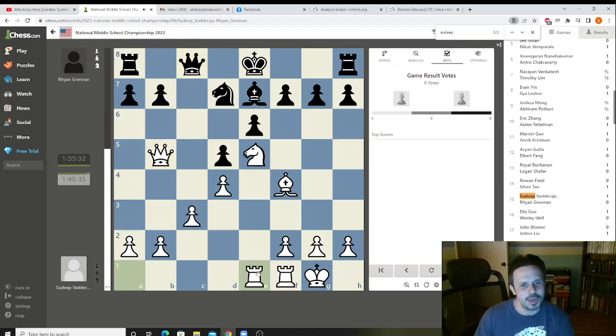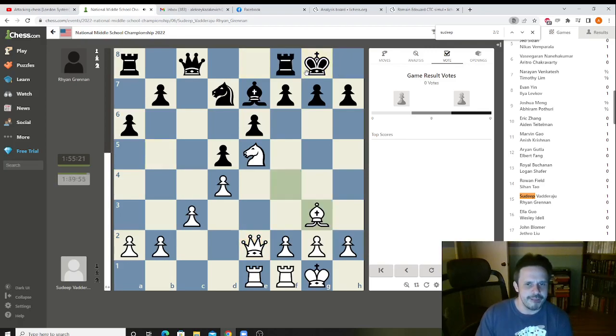Sudip plays Re1, and his point is maybe he will rook-lift in case black castles, or maybe he will drop the bishop somewhere and push f4, f5 to open up both rooks. Black kicks the queen. Sudip could trade, but then the entire advantage goes away. So Sudip drops the queen back. Black castles. Sudip drops the bishop, with a plan to play f4, f5.